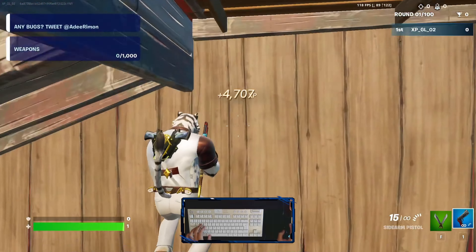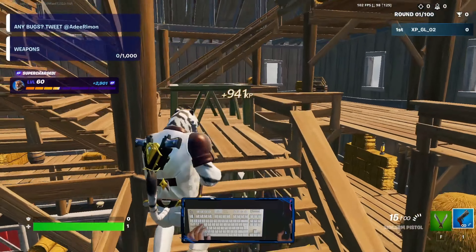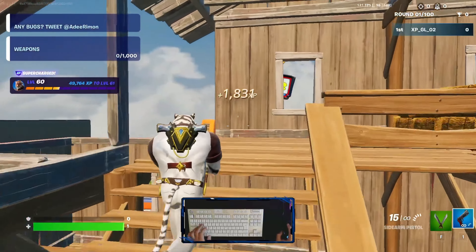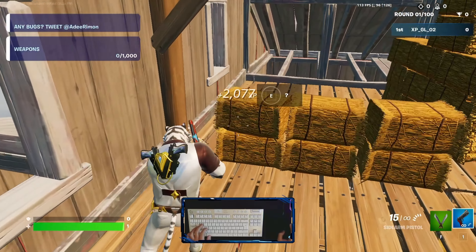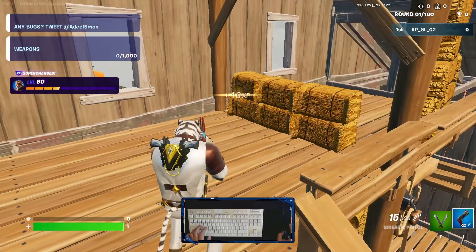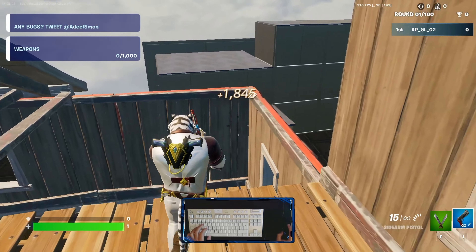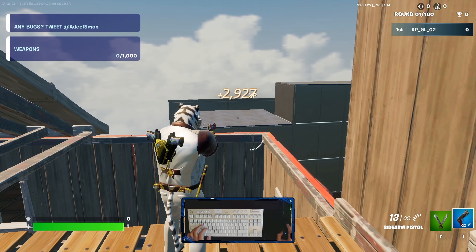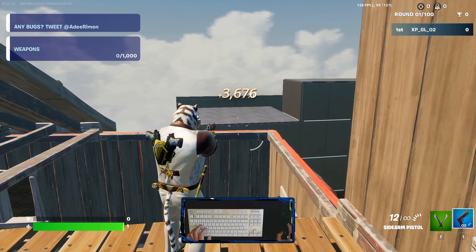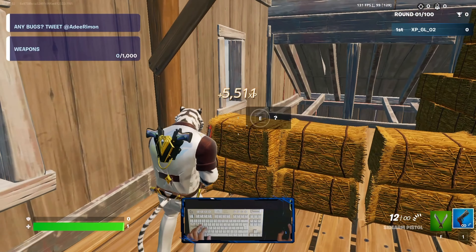Now we can go here — go inside, continue inside. Go to the right side and in the corner you're able to see a question mark. Activate it. Once activated you will get more XP. Now we can go to the top side — you can go up right now and continue here.